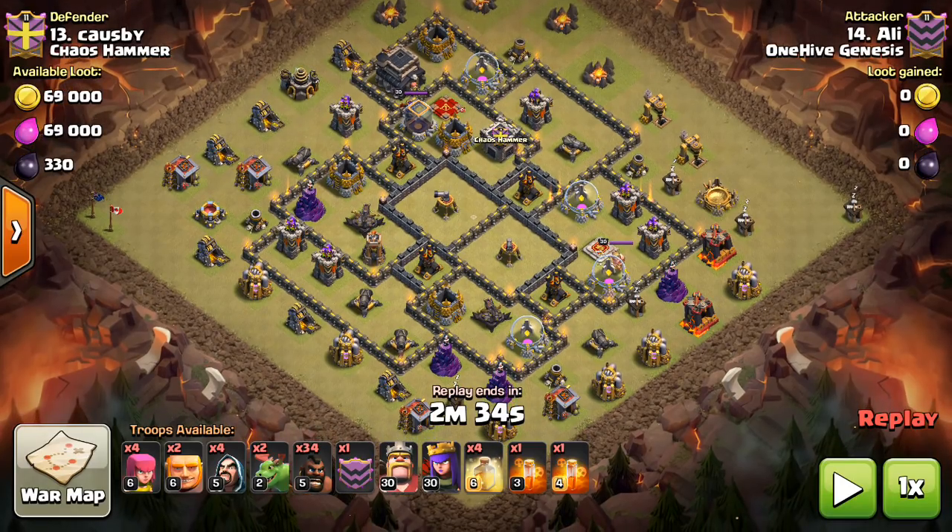Hey guys, what's up? Sextatron here from OneHiveGazette, here with the next attack strategy video. This is a quick one on the mass hog strategy, just going to be showing a few attacks and talking about the basics. We are seeing people use mass hogs as predicted, once we knew the 1.5 times damage from the giant bombs would no longer affect the hogs — it's just the regular 225 damage at Town Hall 9.